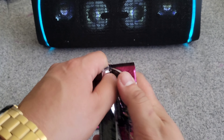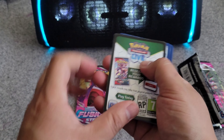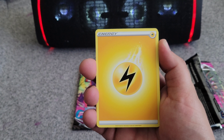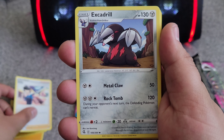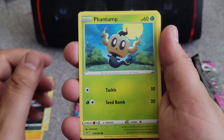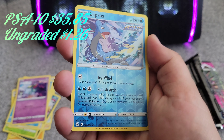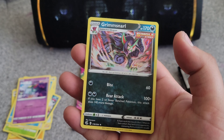First pack — we got an energy card, Jangmo-o, Judge, Excadrill once more, Trubbish, Phantom Snorlax, Dreepy, Lapras as an uncommon reverse holo. It's the first time we've seen Lapras since we started these videos, and Brim Snarl.